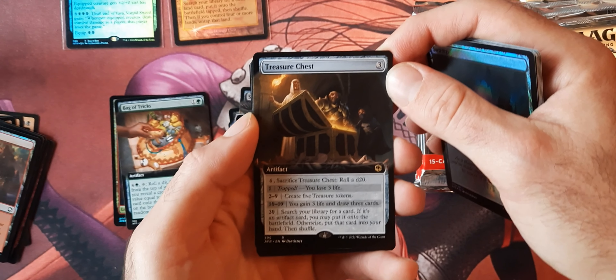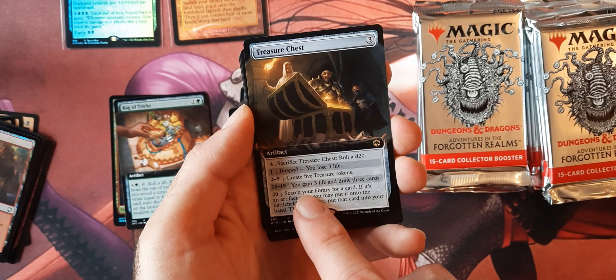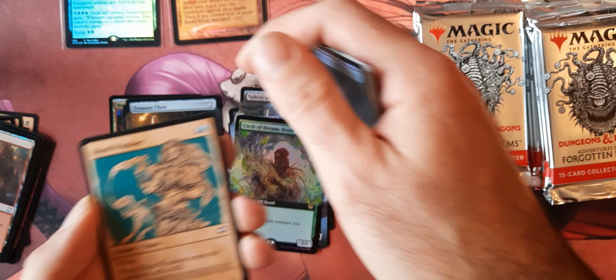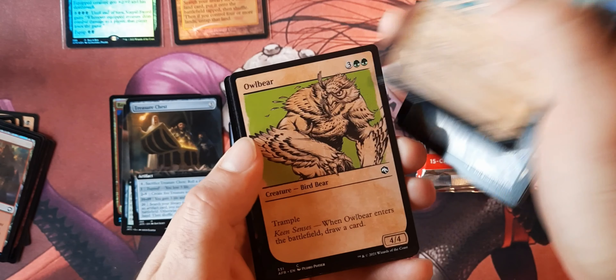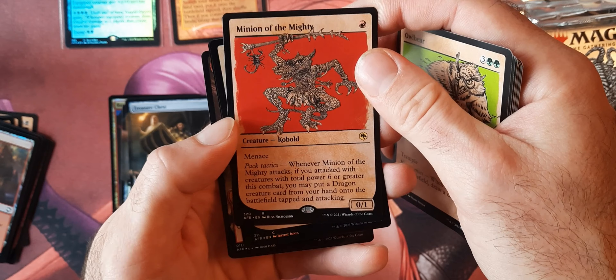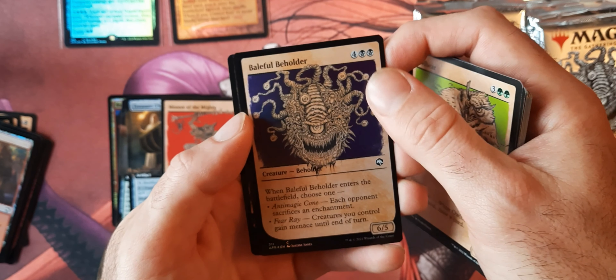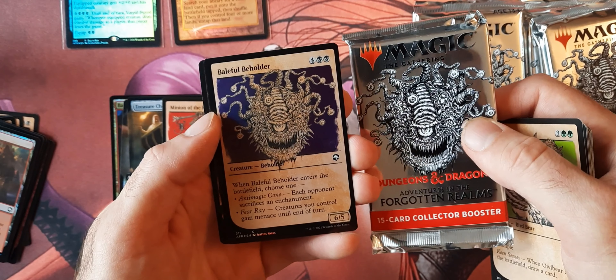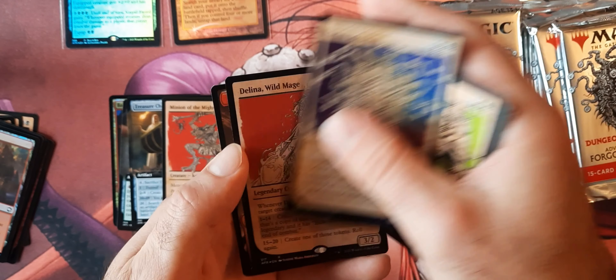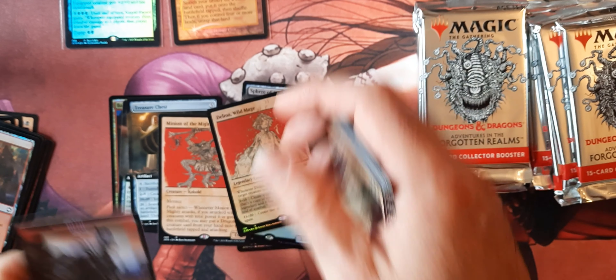Then we got our first Class card — got a Bard Class. I got to see how these work. I assume you can level them up as many times as you want to on each turn, as long as you have the mana. Bag of Tricks. Treasure Chest. Yeah, it looks like there's a lot of new mechanics in here. I know there was some concern about how they'll mesh with the game in the future.